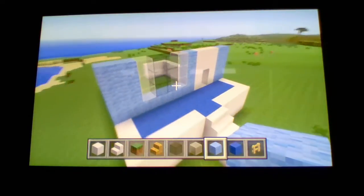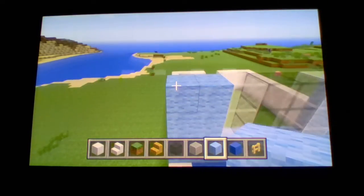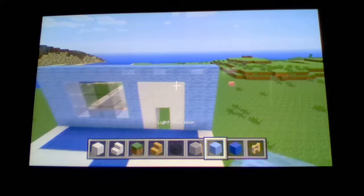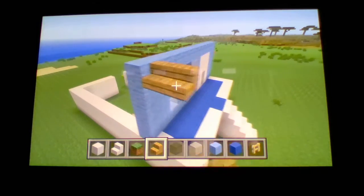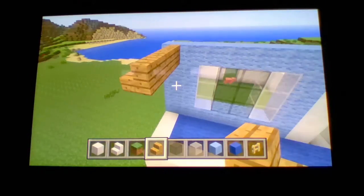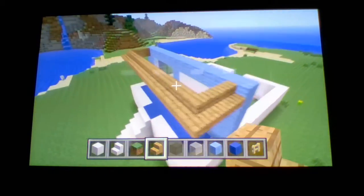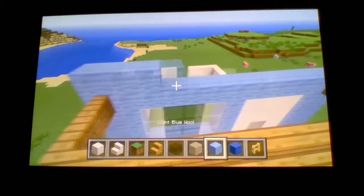That's the front porch finished. Bring this light blue wool up one more, and now I'm going to show you how to make the little awning. Place three stairs like that until it's all the way up to this corner, then bring it all the way along like that and match it up with the other corner.